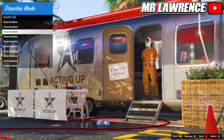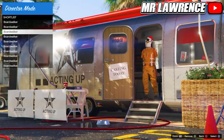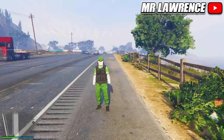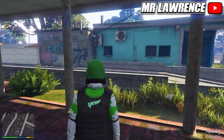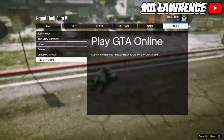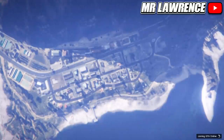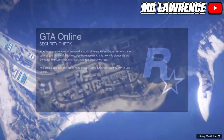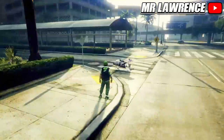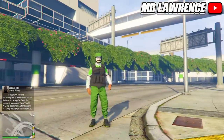Now go to your shortlist and select any outfit that you want to bring online. Once you are here, wait for about 10 seconds and switch to Franklin. You should still have your modded outfit once you have switched. After 10 seconds, start an invite-only session. When you are back in online you will have your modded outfit.